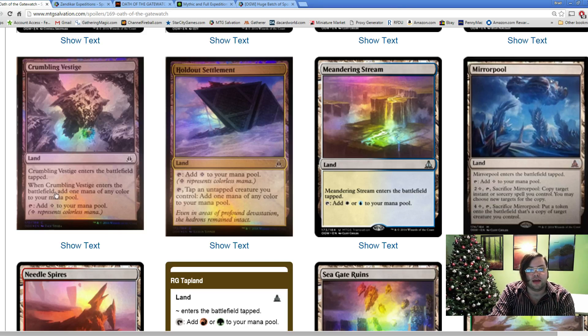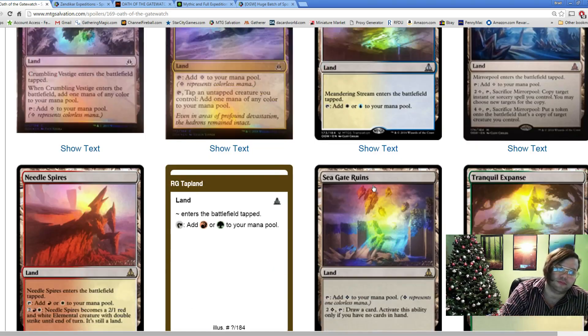We see another two-color uncommon land. The fact that they're uncommon will make it a lot harder to build a splashy deck - these aren't common tap lands. I'm also a little bit down on them because they don't give you a life or have another small effect. We're really used to these having small effects and these don't, which feels a little weird. They might have tried an effect and realized it was too strong, so they just took it off.